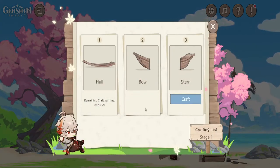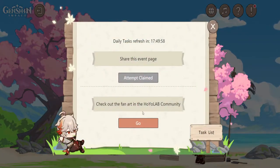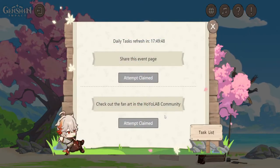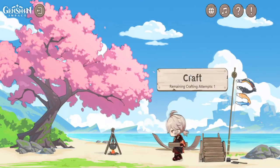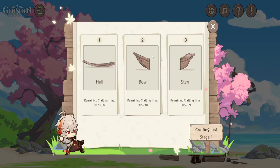So now if we go to attempt, we can craft the bow. If we go over here, check out the fan art — you can click on that and it'll take you to the fan art community page. This worked, and we got another attempt. Now you have three attempts. Go to this turn and start crafting — this will all be done within an hour.